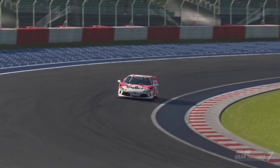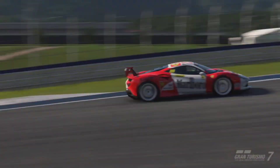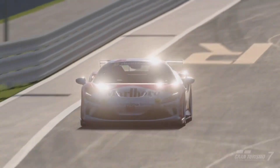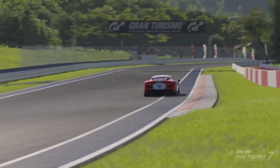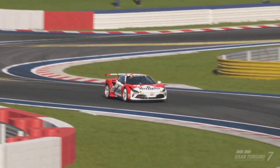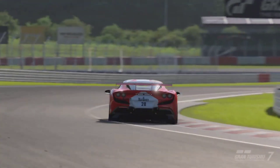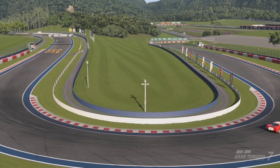The F8 absolutely destroys Group 3 vehicles, and I'd suggest using it for money-grinding methods against them. The only downside is fuel economy — Group 3 vehicles are in a whole other league compared to street cars when it comes to endurance events, as street cars are just too thirsty to compete. But for availability, speed, and value compared to vehicles requiring invitations and millions of credits, the F8 Tributo offers the same experience for a whole lot less.